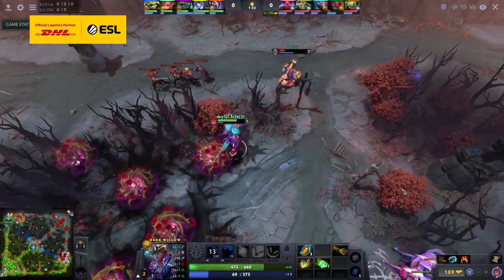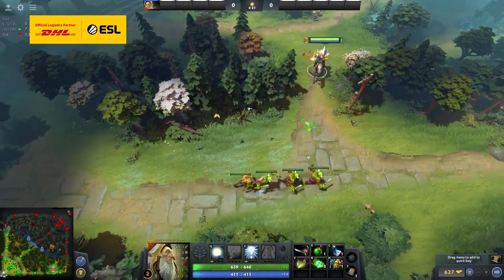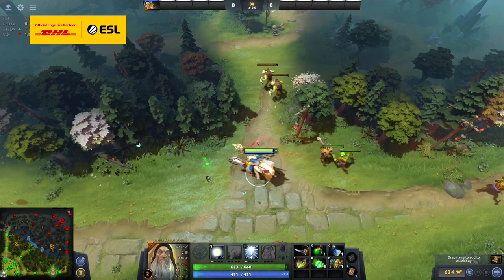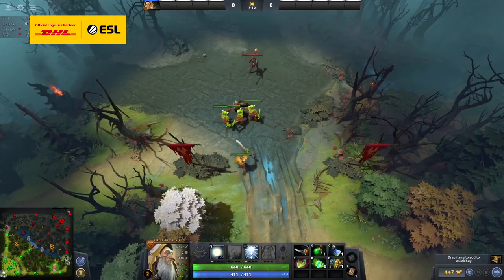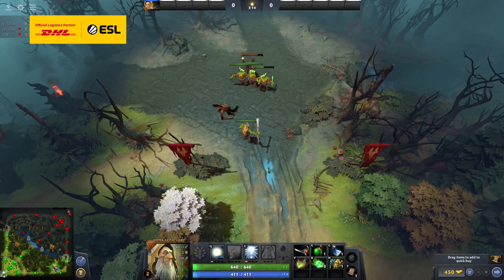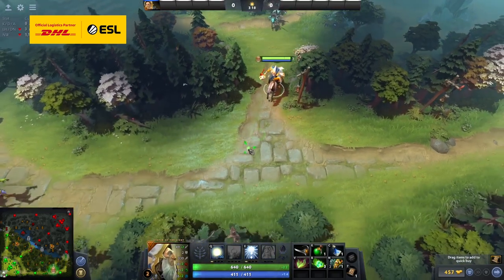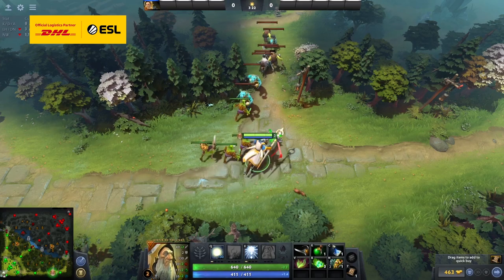If the enemy support isn't allowing you to stack the camp, then you can half pull, where you abuse the creep aggro radius to only pull half of the creep wave instead. Another method that makes pulling neutral camps easier is to first push equilibrium into the enemy tower by right clicking and casting spells on creeps, so that your laning partner can now zone the enemy support while you pull, and while the enemy core is busy last hitting under tower.